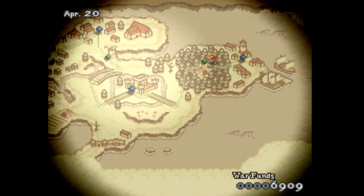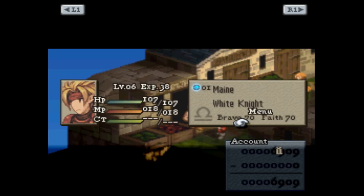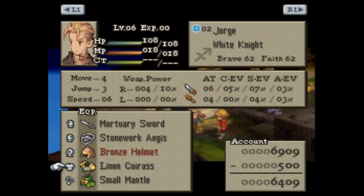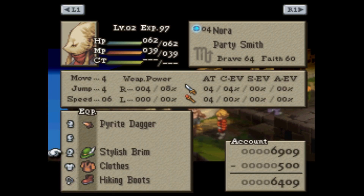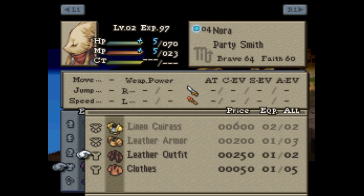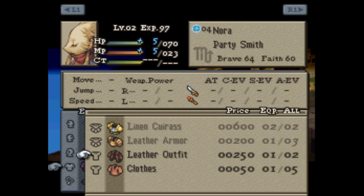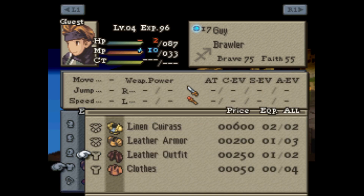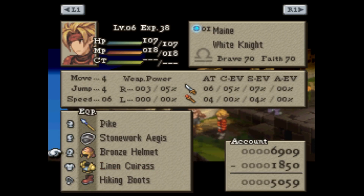We're just gonna go to Castle Garrus and shop here. We're gonna outfit my characters with some heavy armor, get the bronze helmet. You can get a heavy helmet but you can't wear heavy armor — it's like a unique balance between the classes. We're gonna give him this for the MP and HP, because he needs MP for his skills.